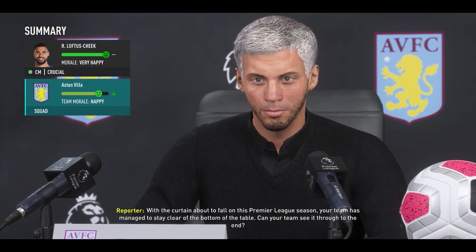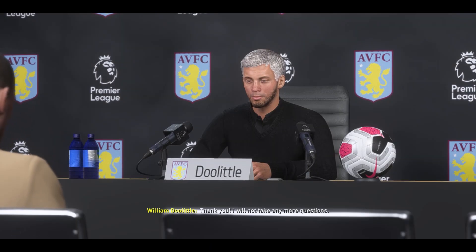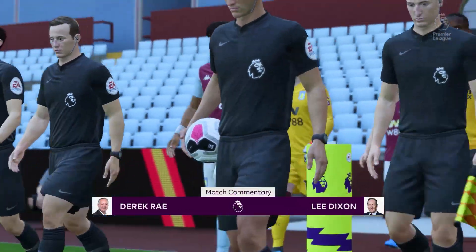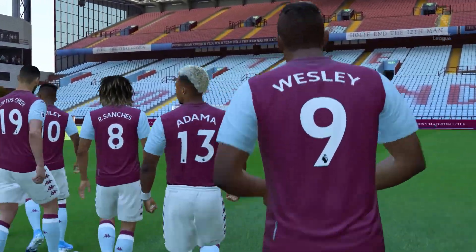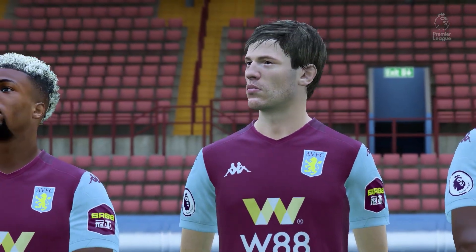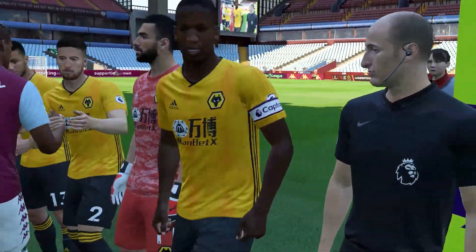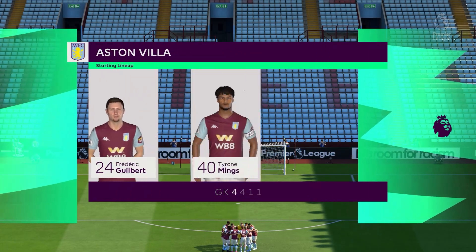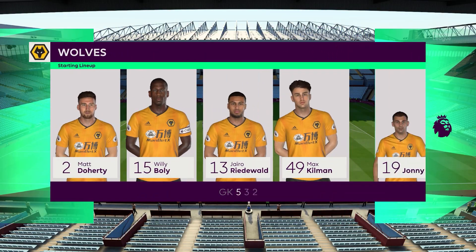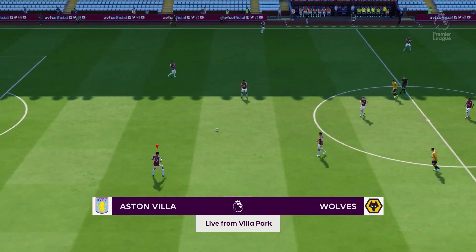Here's our pre-match press conference before we take on Wolves, who are always a tough opponent for us. We are playing these games behind closed doors — no fans in the arena due to the coronavirus, a bit of extra realism from the FIFA mod. The guys introduce themselves to the refs, and here are the lineups: we're going with the 4-4-1-1 that we've been using, while Wolves go with a 5-3-2, a pretty defensive formation.